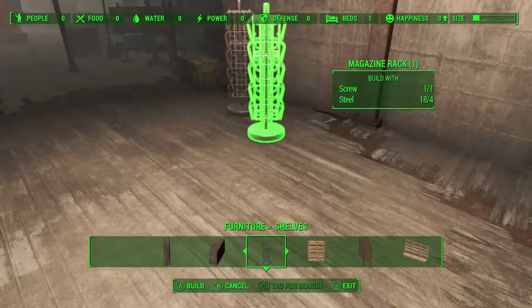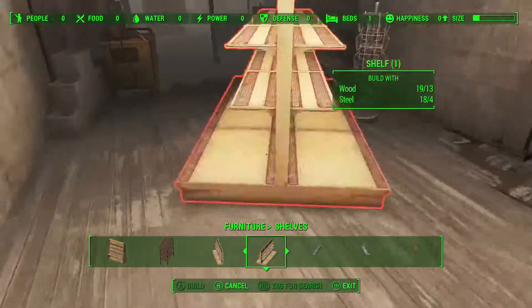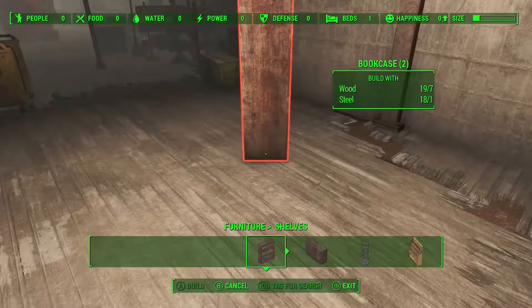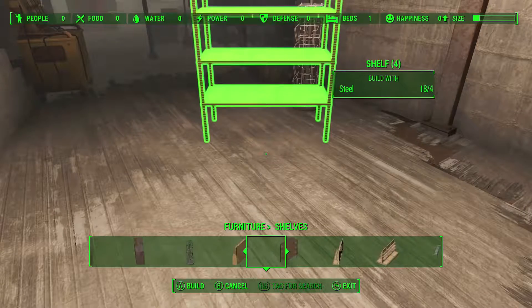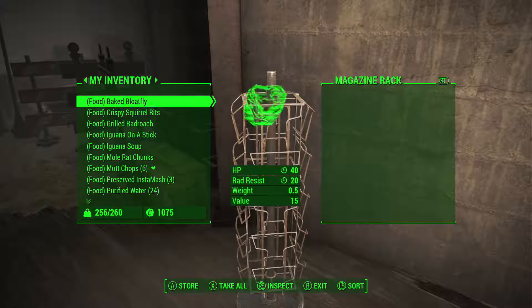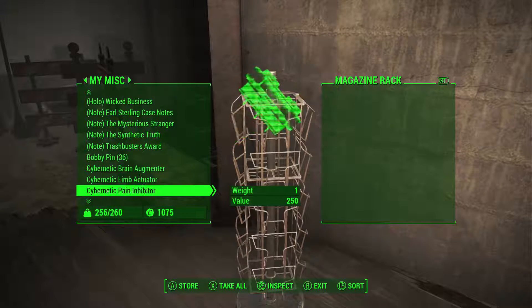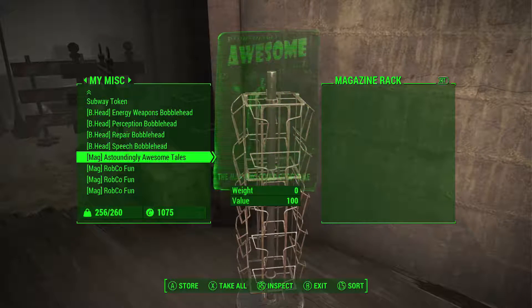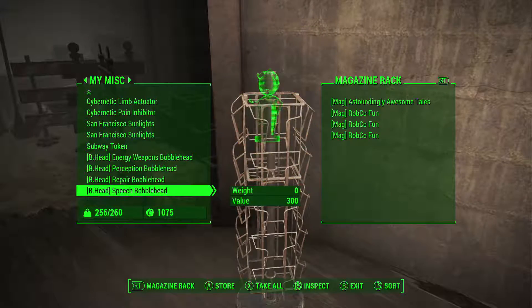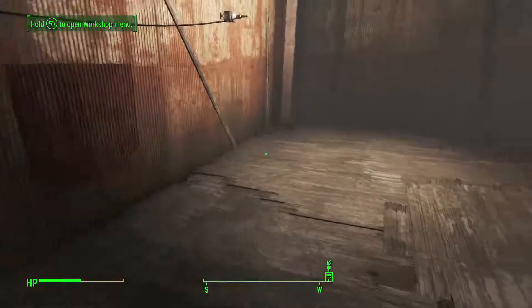We'll just plop that down right there for now. Now, what about a bobblehead rack? Wall shelf — there's all different kinds of shelves. Maybe when I read that they were just talking about a bookcase; maybe there's not a specific bobblehead rack. But now that we have that here — okay, so we'll store the mags in here. Does it show up? Oh, that's fucking cool! I really like that. I can't wait to just find more of those and fill that shit up. That's really awesome.